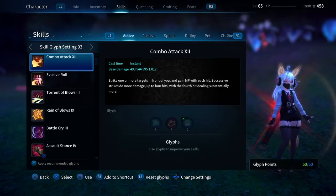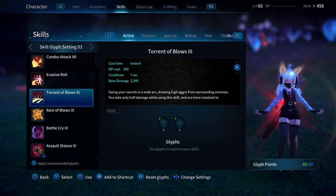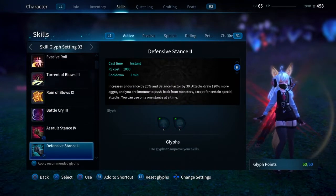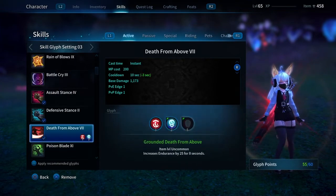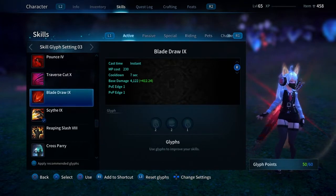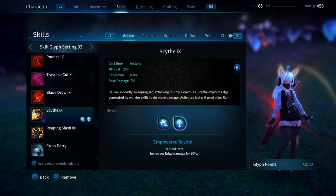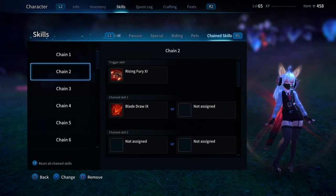Hey guys, everybody's been asking me to make a warrior guide covering my glyphs and my rotation, so I figured I'd go ahead and do that real quick. For glyphs, you're gonna want to go ahead and take these ones right here — scroll over here and take these ones right here — then we'll just get into the skill chains real quick.